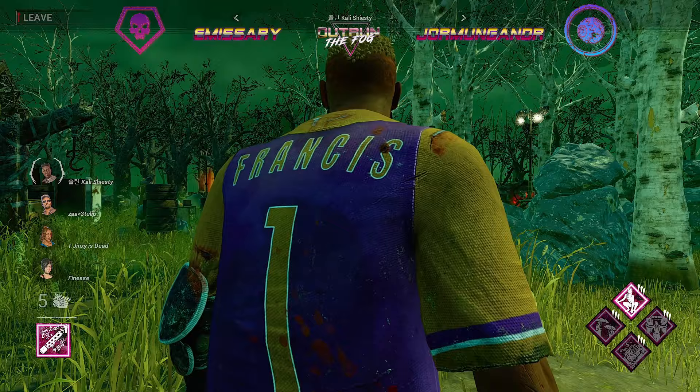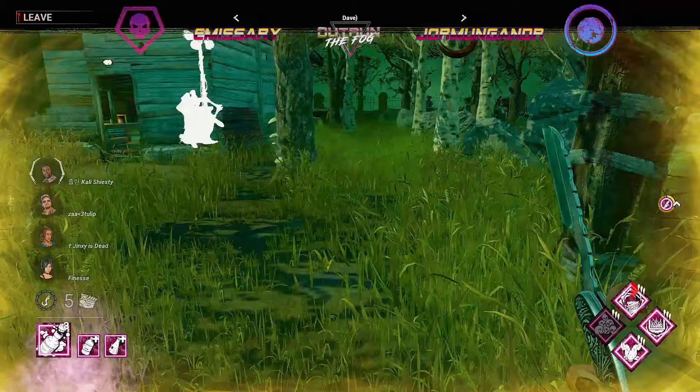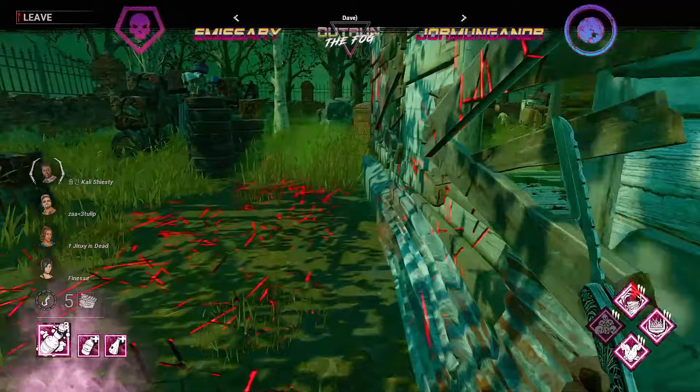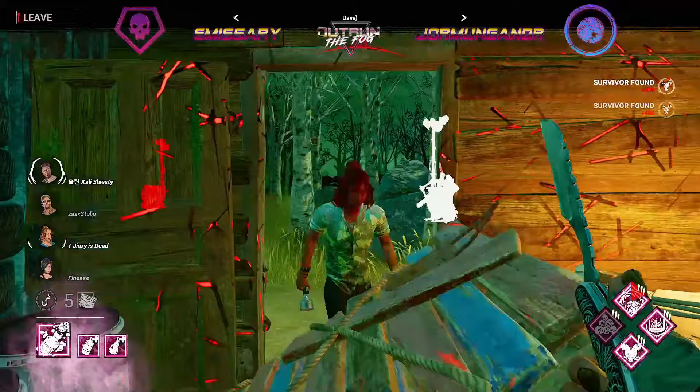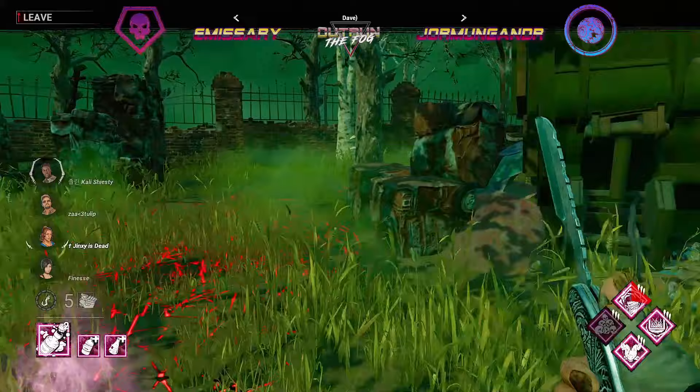We are back for Set 2 Game 2 of Jormungandr versus Emissary. As a reminder, Jormungandr got five stages with two of those being fresh hooks, so all Emissary's killer has to do is get either five hook stages with three fresh hooks or just get six stages to confirm both the set and the match win for Emissary.